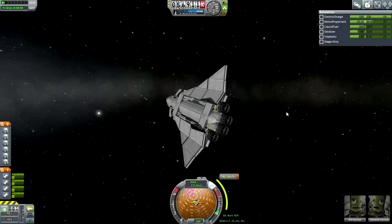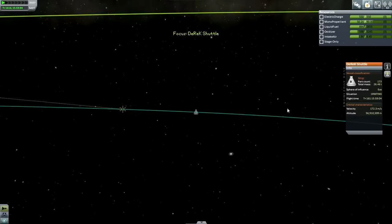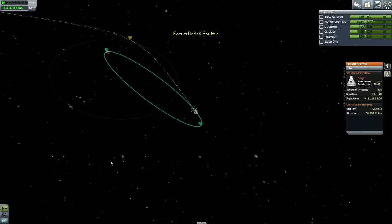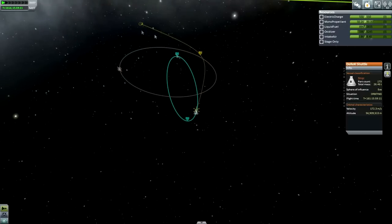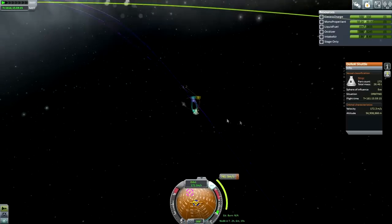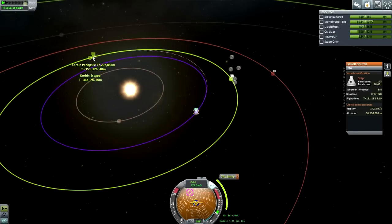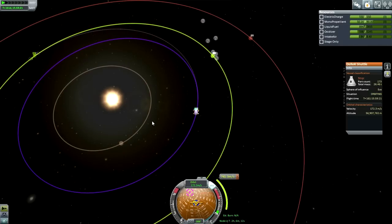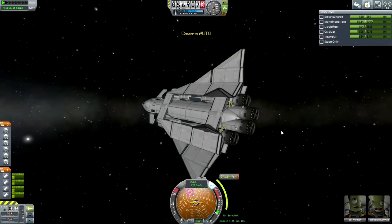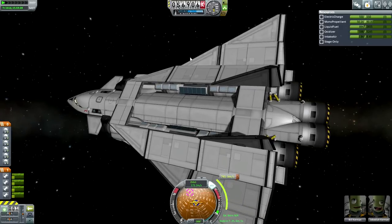Hello everyone and welcome back to my hard time series in Kerbal Space Program 0.25. When we last left Jeb and Bill they were in orbit around Eve, and here they are right now. They have an escape trajectory back to Kerbin but it's going to cost 741 meters per second of Delta V. It will get us an encounter with Kerbin just barely, but we barely have enough liquid fuel and oxidizer to make this happen.